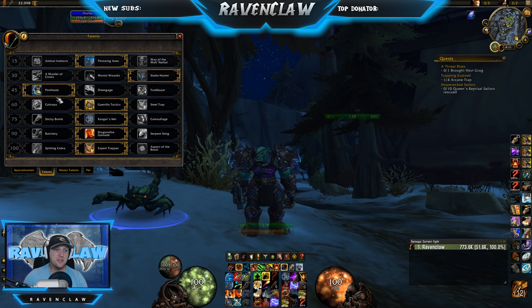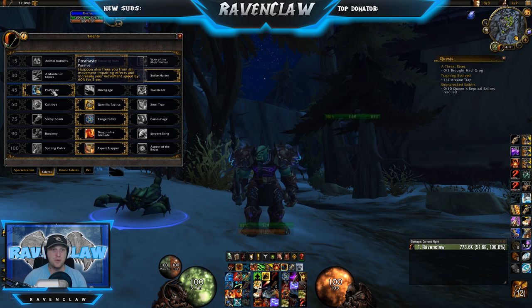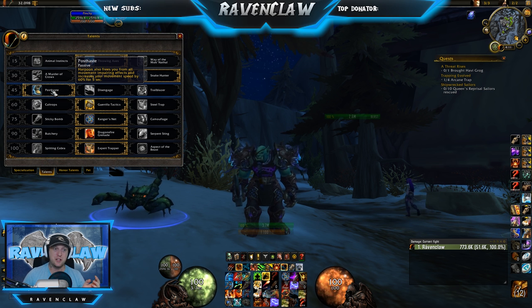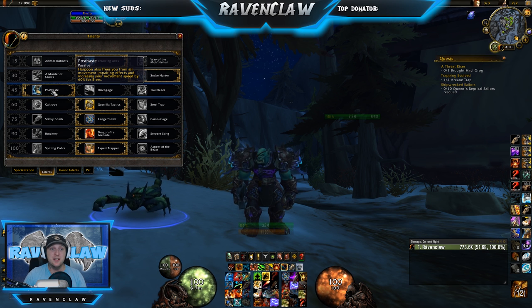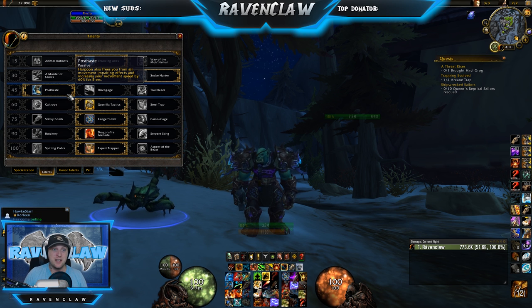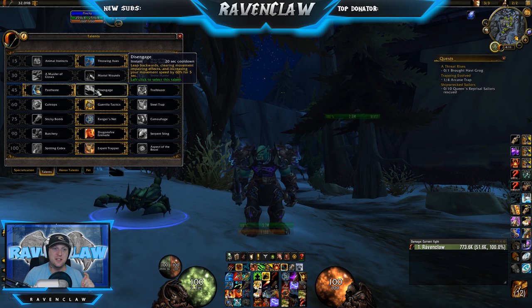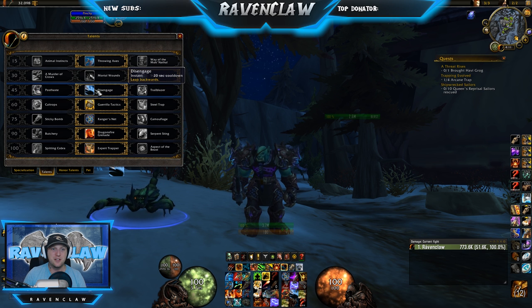Next one — Disengage or Post-Haste. I very rarely take Disengage. The reason I like Post-Haste is it gives you a speed boost and removes snares from a mage. But another reason is when you harpoon across the map to land a trap on a healer, you get that speed buff to get back in. It also ensures that if you're rooted, you break out and go for your CC. Disengage is okay for getting back behind a pillar or closer to teammates.